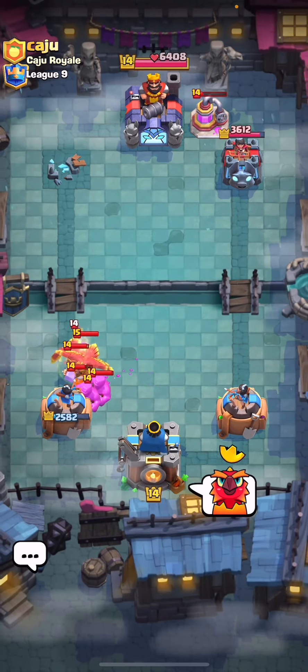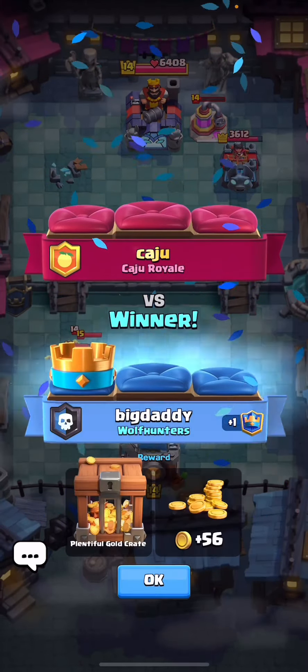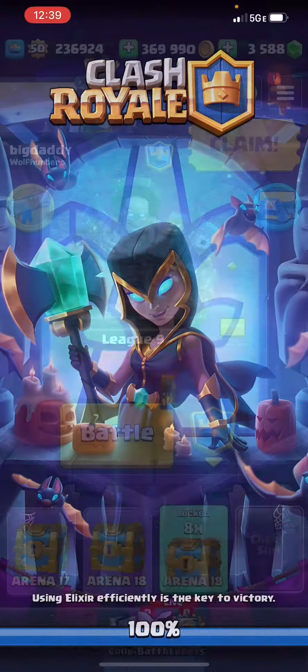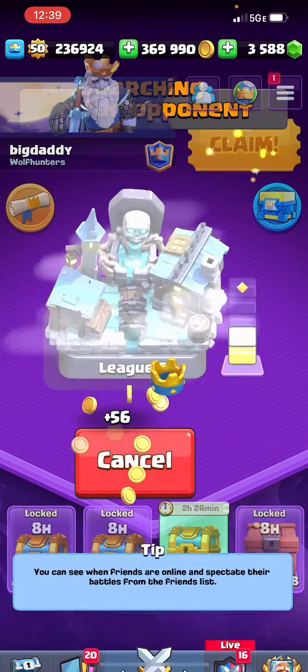So that's kind of how you want to play E-Giant — you want to wait to use your Queen ability to take out the Healer because you really have no other way to take it out. But yeah, that's one win down. Let's go ahead and jump right into the next one.